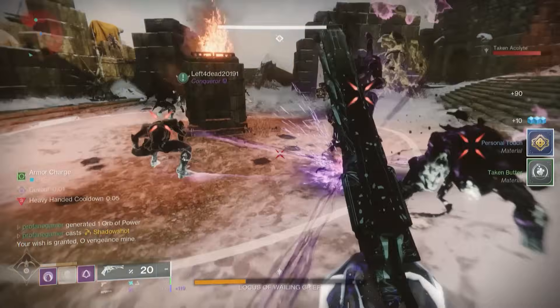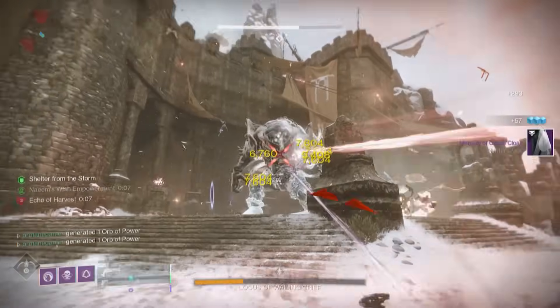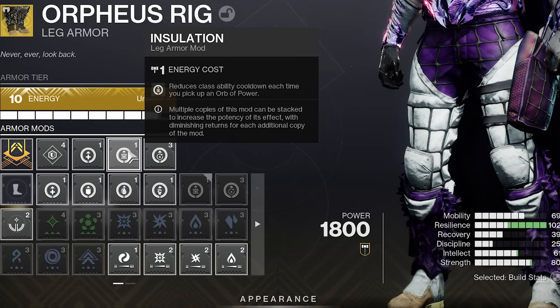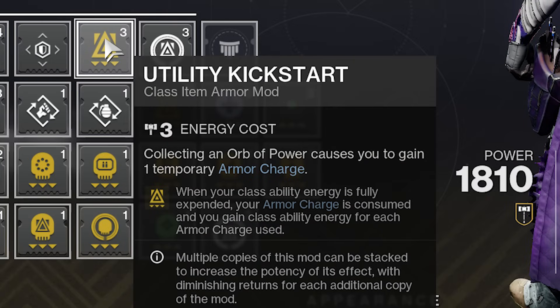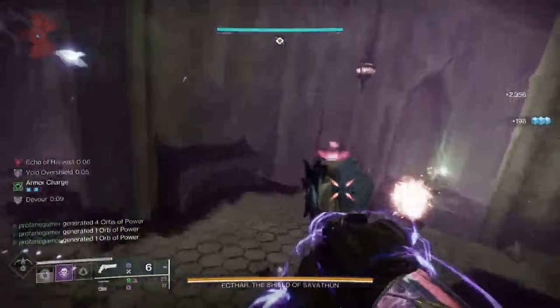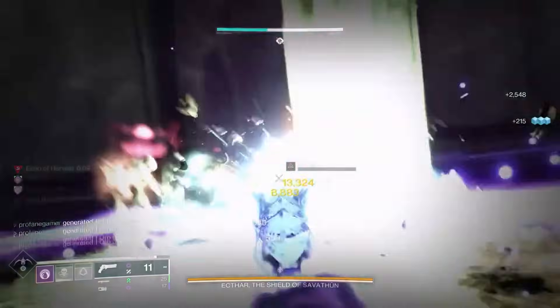On our chest piece, we're going with Resistance mods, but on the Orpheus Rigs we're using Recuperation, so we have a secondary source of getting health back when collecting an orb. We're also using Insulation so that when collecting orbs, we'll get additional class ability energy. And by using Absolution, when we collect orbs, a small amount of energy will be provided to each ability. By using Utility Kickstart on our class item, whenever we perform dodges with Armor Charges active, those Armor Charges will be consumed to provide us with as much as 33% extra dodge energy, allowing us to perform those Quickfall slams much more often. Through our choices in Armor mods, we should effectively maximize the uptime of all of our abilities including our Super, and keep us loaded with Devour as long as we're engaged in combat.